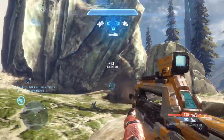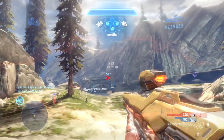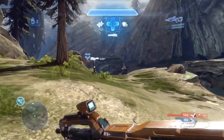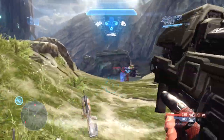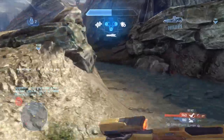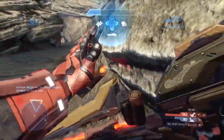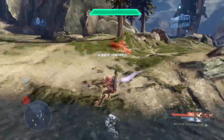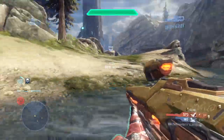Here we have some more Big Team Infinity Slayer on the map Ragnarok. I see the Spartan laser, so I kind of rashly charge out towards it, and I end up being shot from behind by a player who just came out of that crack rock towards the machine gun turret. So I call down my overshield, sprint towards it, pick it up, thruster pack forward, jump, and melee this guy from behind for the ninja assassination.